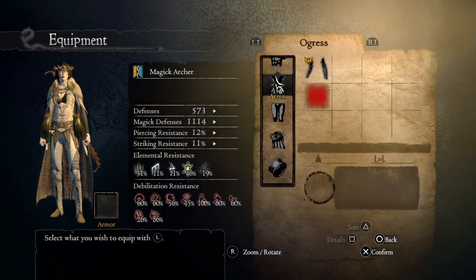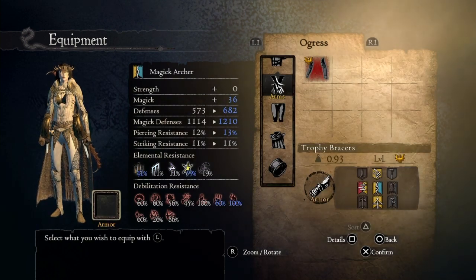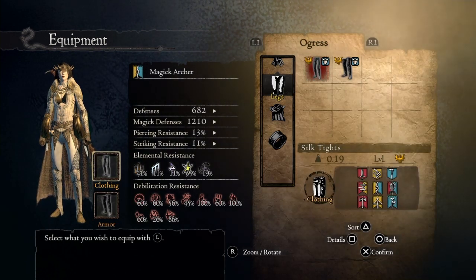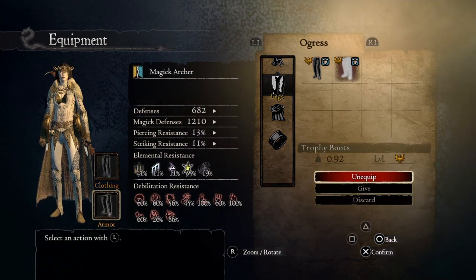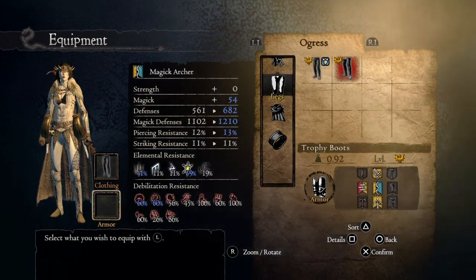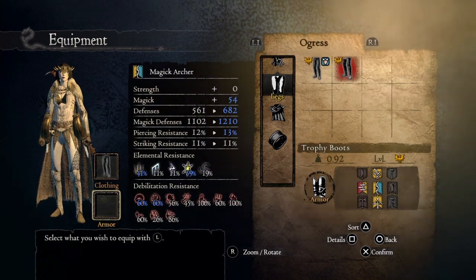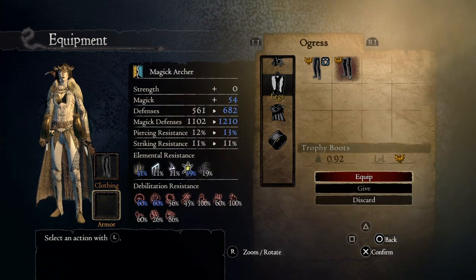We're using the Trophy Bracers, that increases our magic by another 20 points. Silk Tights are not required because there's actually no leg cloth that increases magic attack. And the Trophy Boots increase our magic by 30 points — maybe a little bit more, maybe a little bit less, but I think it's 30 points.